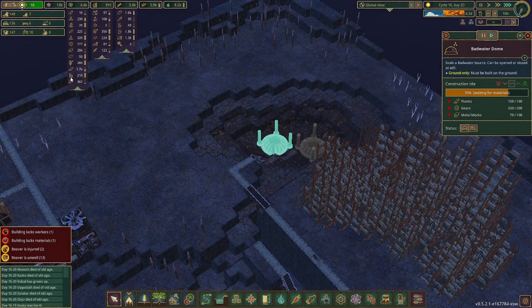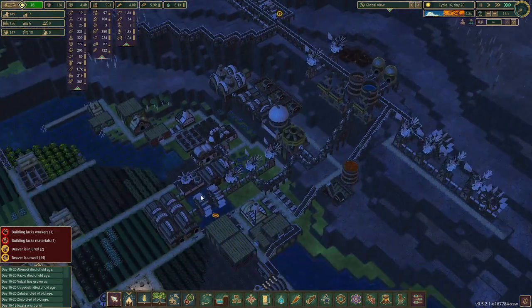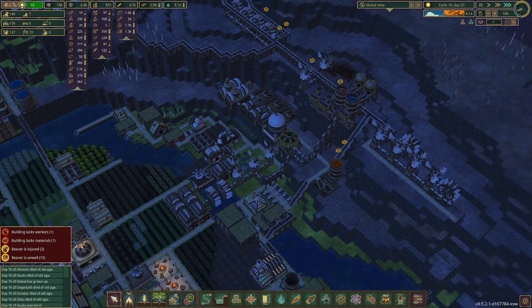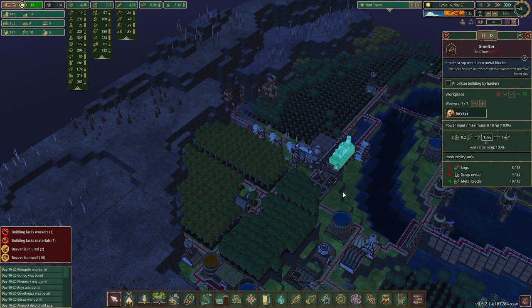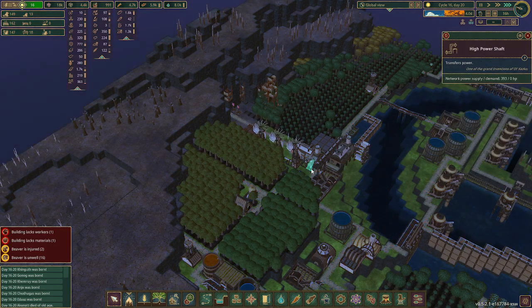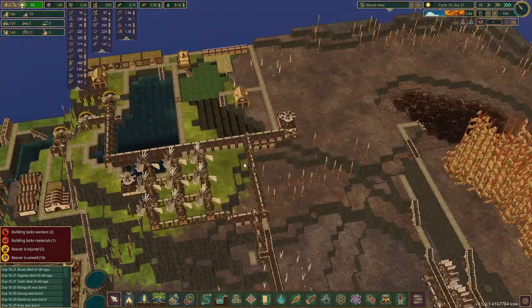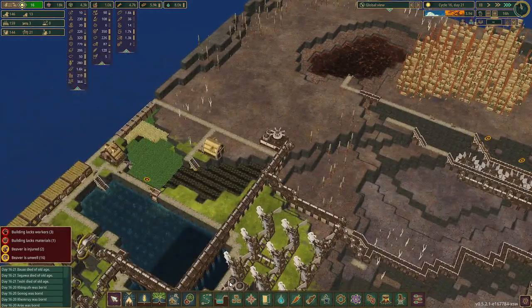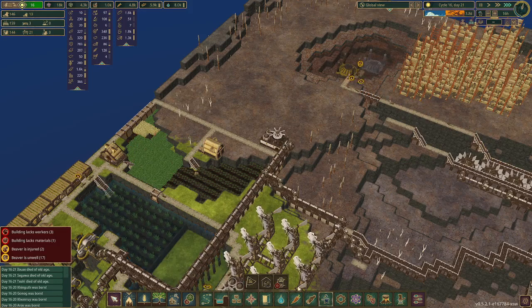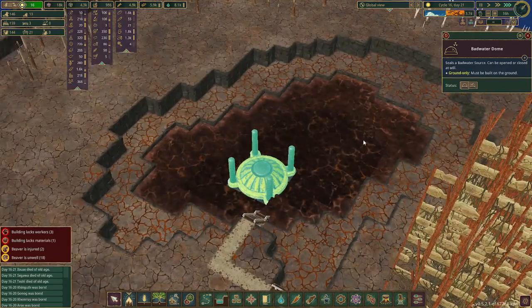How much scrap metal do we have? We really need to build more metal things. We're only making metal over here at this one spot, and it only does it when there's wind — not ideal. We need to increase the metal production. We don't have enough beavers — they all die of old age at the same time. Holy smokes, we have 16 unwell beavers and 2 injured beavers. Let's do the metal though — the smelter, right here.